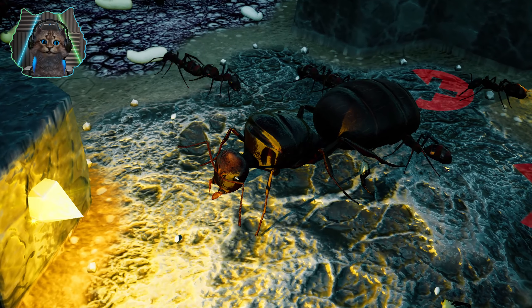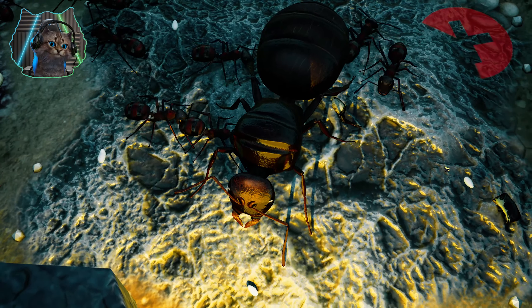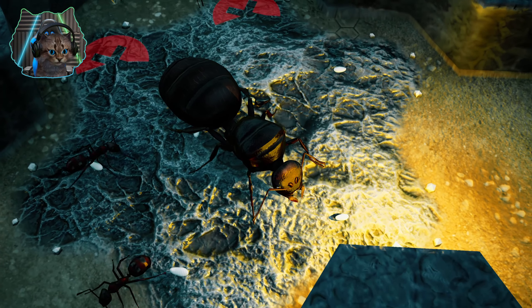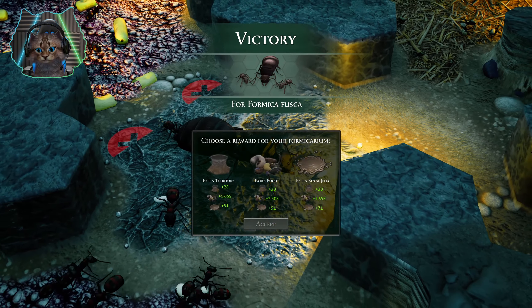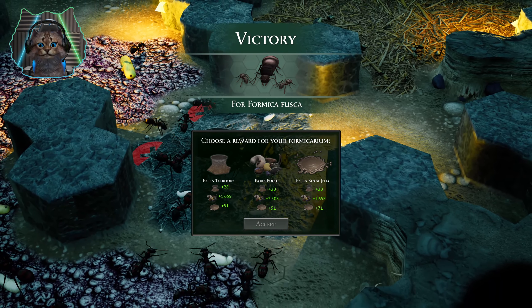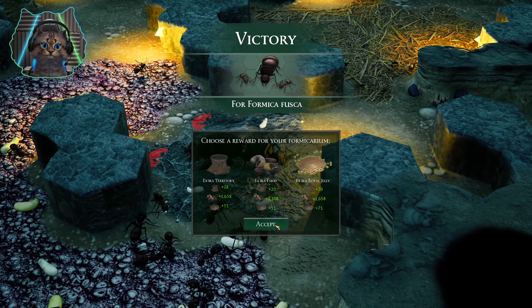Once again the slave makers return to their nest with new black ant larvae to raise as their own. The raids will continue, but this Formica fusca colony has proved its capacity to endure and grow. Eventually they will surpass their parasitic overseers and the continued raids of the slave makers will reduce to nothing more than a mere inconvenience for the great black ant empire. Sweet, we got it — we did it! Let's go with some extra royal jelly.